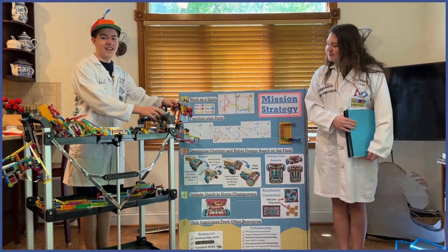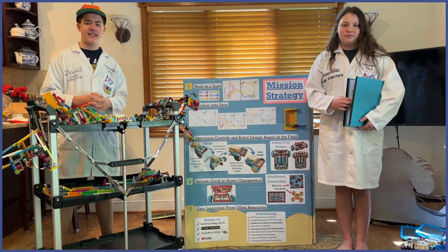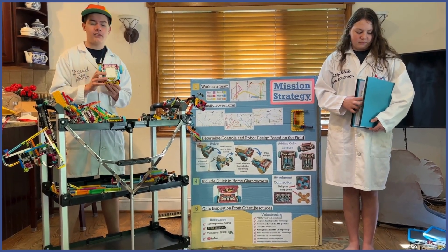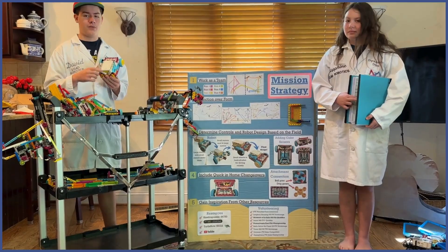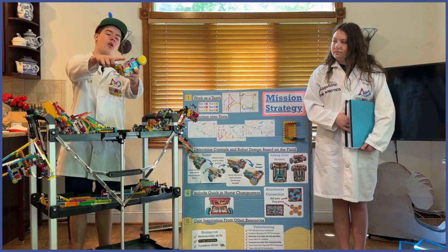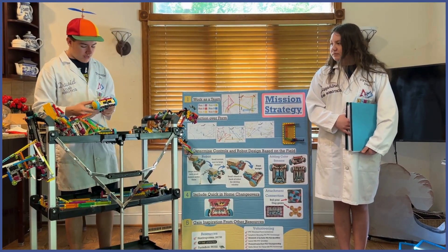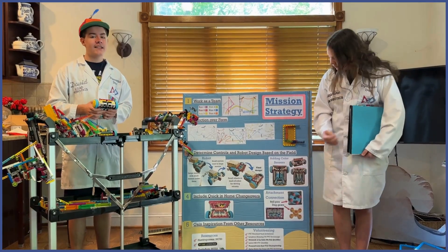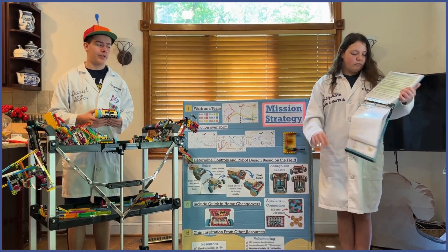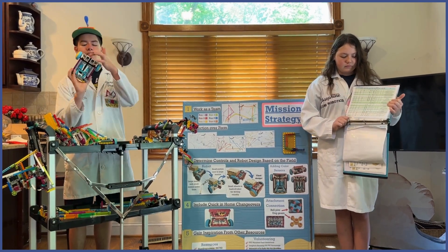Number three: determine controls and robot design based on the field. At the beginning of the season, we thought about using multiple sensors, but decided we only needed the built-in gyro sensors for more precise movements. We decided to use small pulleys for wheels instead of a ball bearing, which allows us to drive forward straighter. We designed our robot so we could easily add color sensors if needed. After our qualifier, we realized it wasn't lining up on the Send Over the Submersible mission, so we decided to add them inside the robot so we could follow the line.